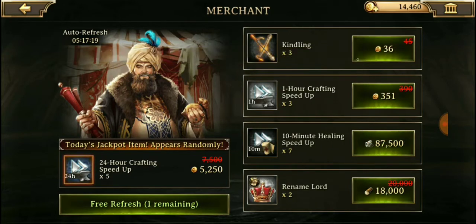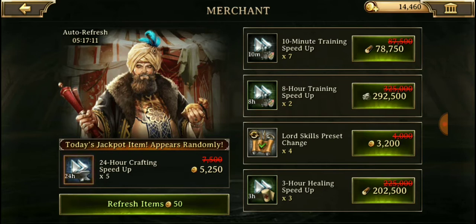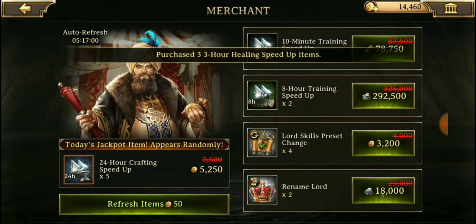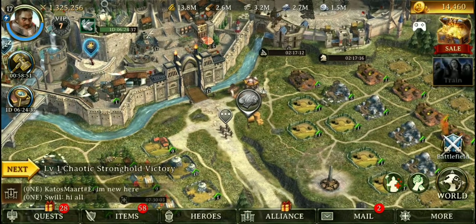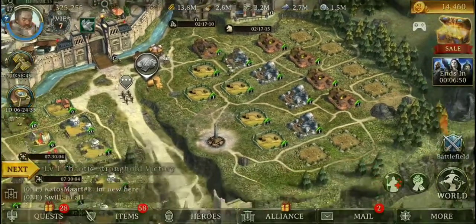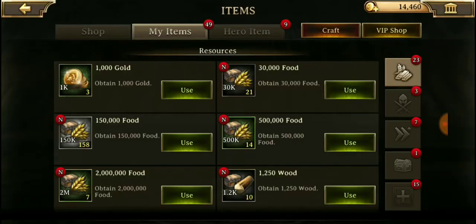Let's refresh again. We got crafting speed-up and a 10-minute speed-up, lord skills reset, and a 3-hour healing speed-up — it's going to cost, but you know what, I'm just going to spend that. There we go. I think somebody let my hero go, good.